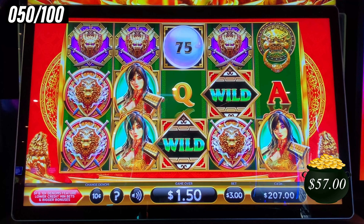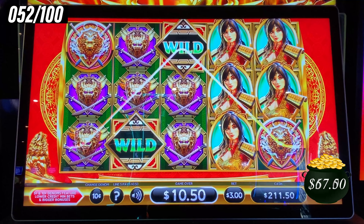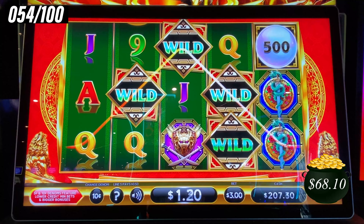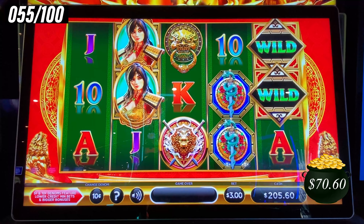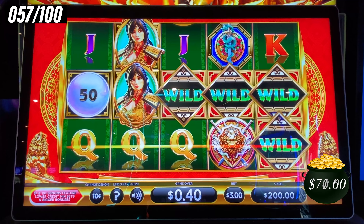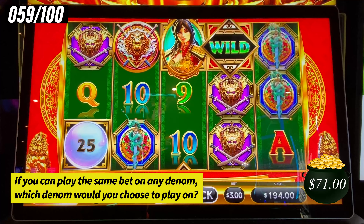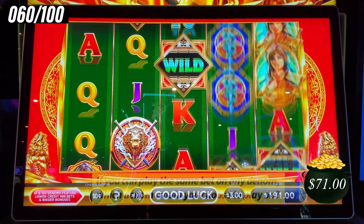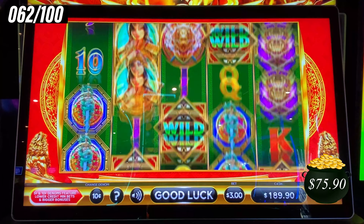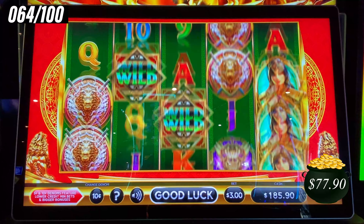All right, I'm back. Let's see if we can get this gold ball feature. $10.50. Can we win more than $11.50, please? It's a $50 ball up there. Here's a question: would you play $3 on the pennies, the two-cent nickel, or ten-cent denom? The benefit of playing on the ten-cent denom is your mini is worth $100 as opposed to $10. Maybe the feature triggers more on the pennies because that mini is $100 — what's your theory?